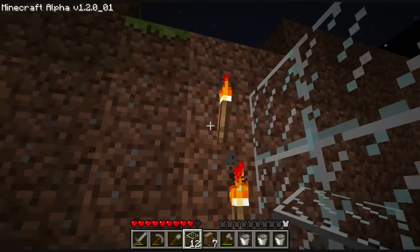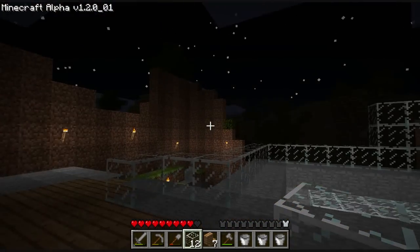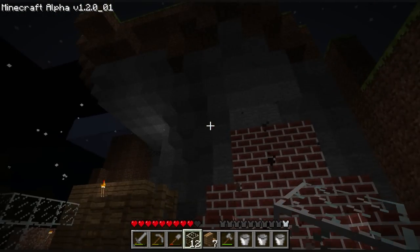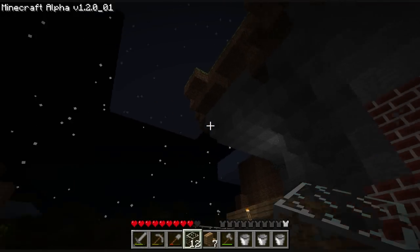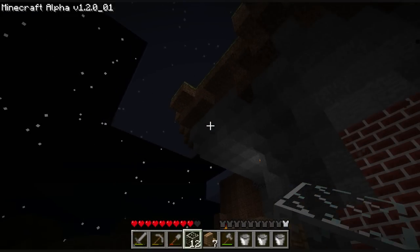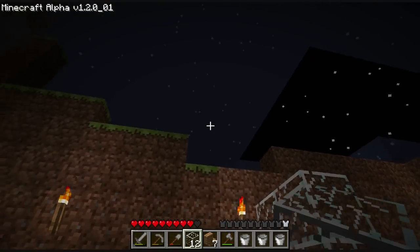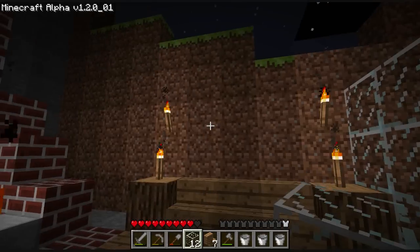I'm going to make wood along here, three high at least. And then the glass will be here. How do I want to make the glass stuff? I kind of wanted it to go up into the overhang. And then I guess the wood's going to have to go up to the same height. And I can put windows in the wood. I don't mind windows in the wood.